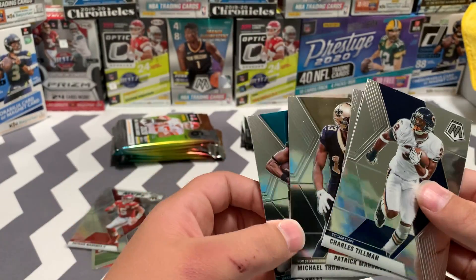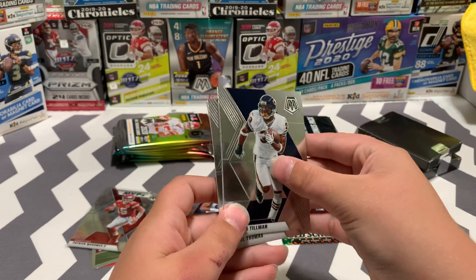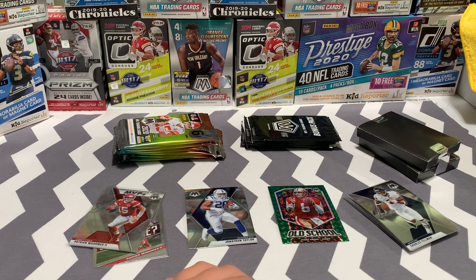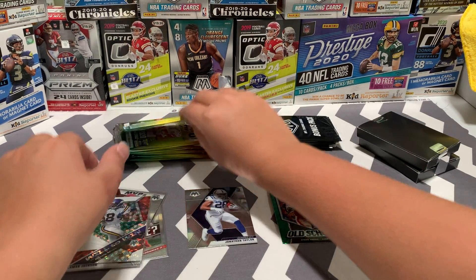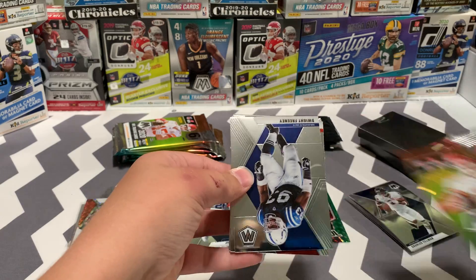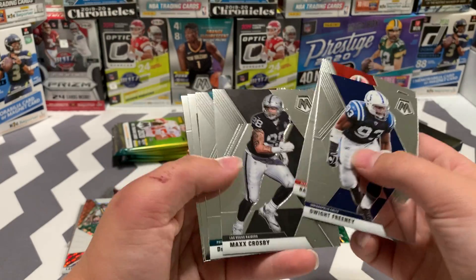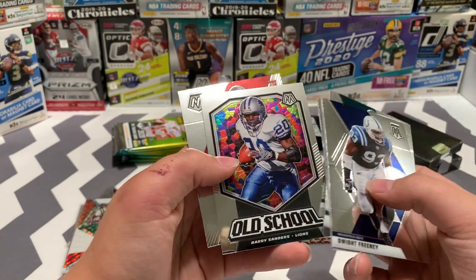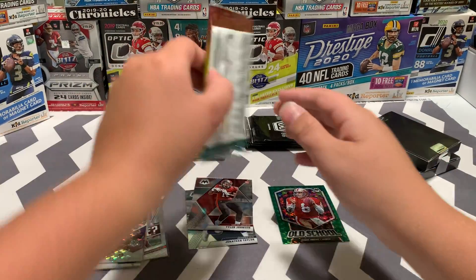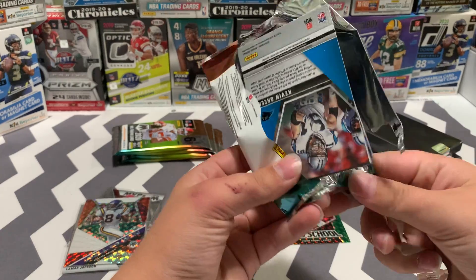A Chris Conley, Michael Thomas, another Patrick Mahomes — this time a base. And Pat Tillman. Charleston has pulled quite a few Patrick Mahomes lately. Dwight Freeney, Baker Mayfield, Max Crosby, Deshaun Jackson, Barry Sanders old school, and a Tyler Johnson rookie.